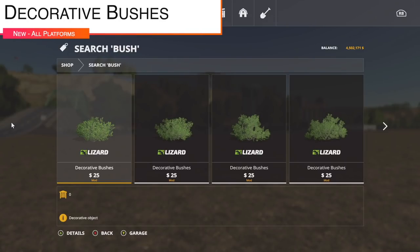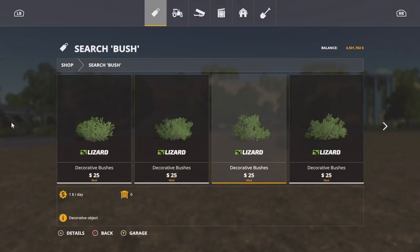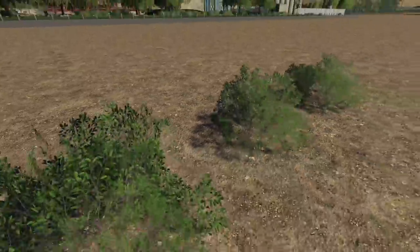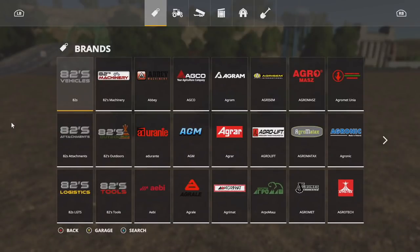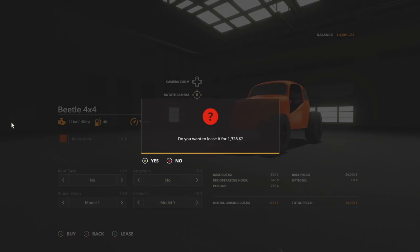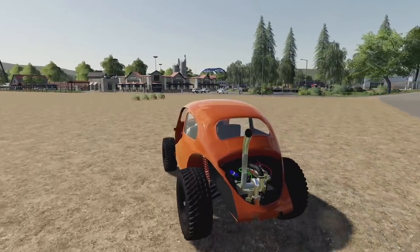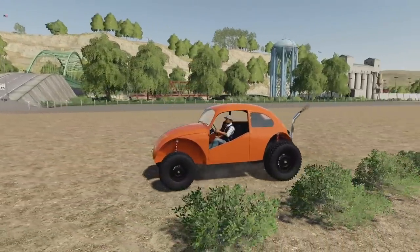Your last new mod for all platforms today is decorative bushes — objects used for decoration. You can place them around your farm; they're the same bushes you'd see along roadsides. However, these appear to have collisions on them, which is not good — normally you'd drive right through roadside bushes. Testing with the off-road vehicle confirms they do block passage, which is odd and probably unintended.